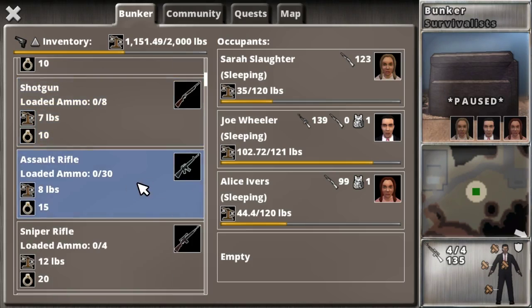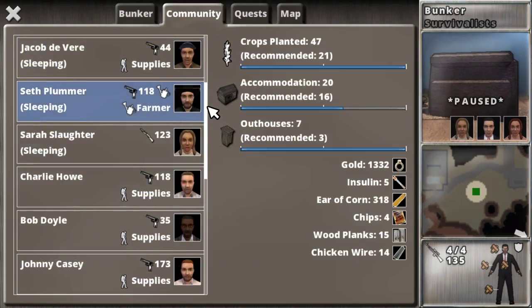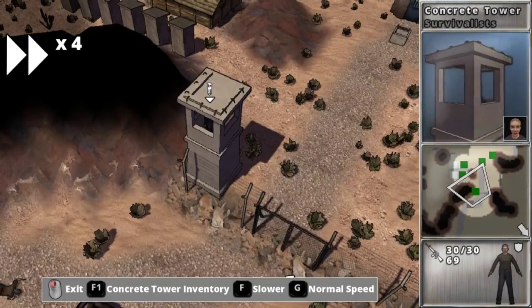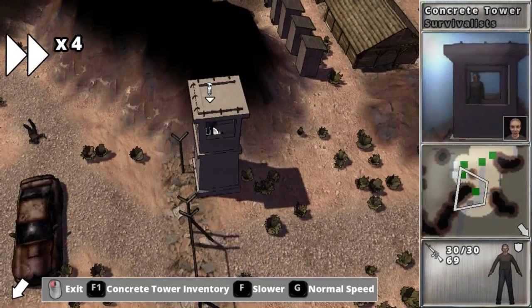I have an extra assault rifle, an extra sniper rifle. The grandma — Connie Reed — I have her on guard duty because she has five firearms, so that seems pretty incredible. It would be best if I could give her a sniper rifle, but I don't really have a whole bunch of extra sniper rifle ammo at this point.